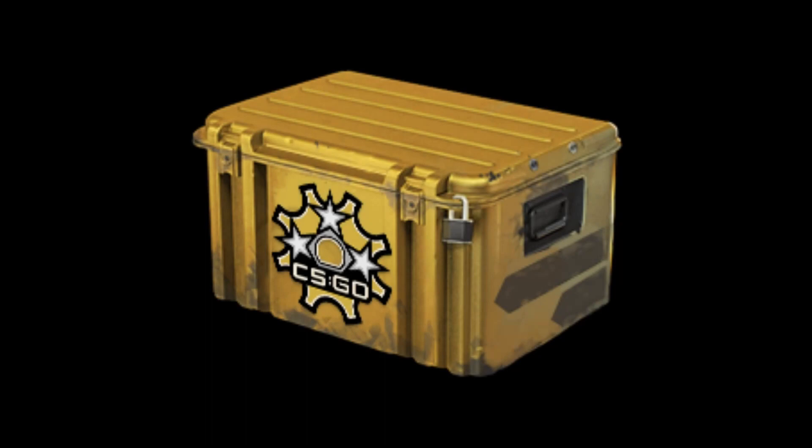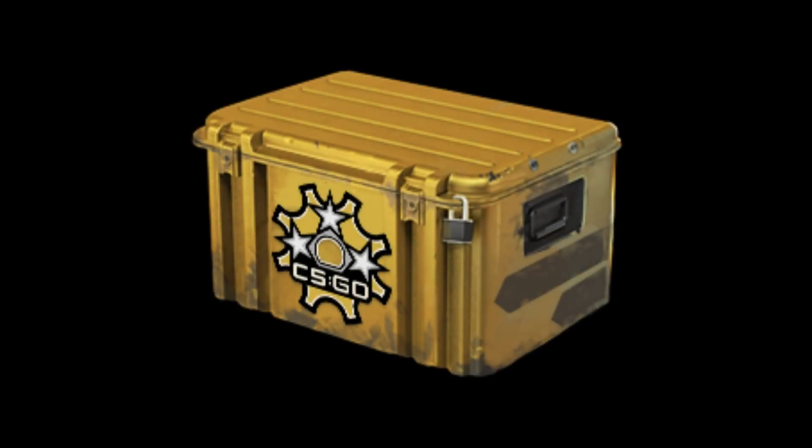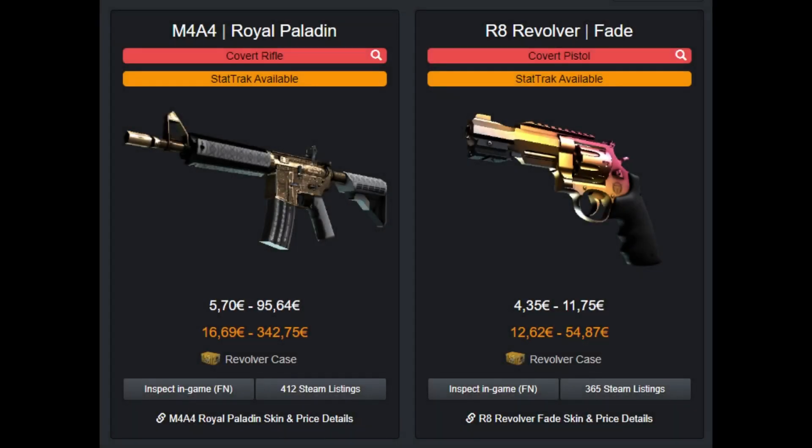Then you have the Revolver case, which is by far the most inexpensive case to feature the OG knives in OG finishes, such as the Karambit Fade, the M9 Slaughter, and so on. This makes that case a very valid investment as well, although the rest of the items in the case are fairly underwhelming.